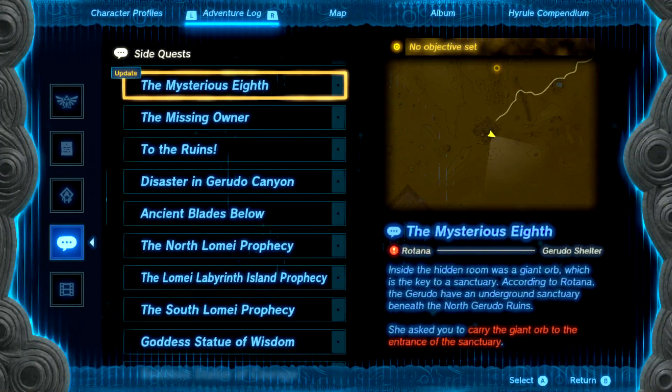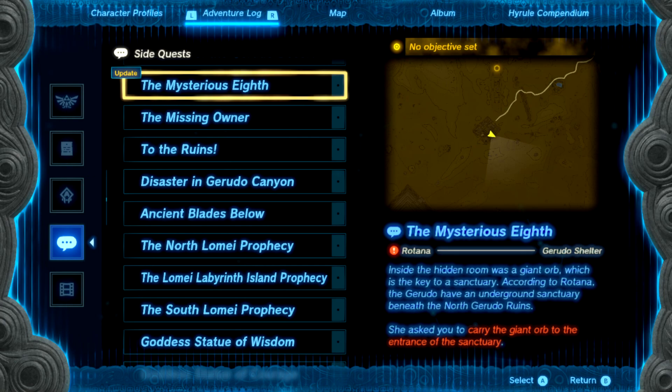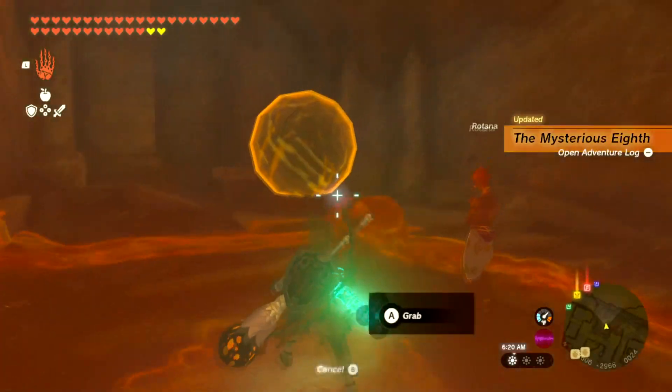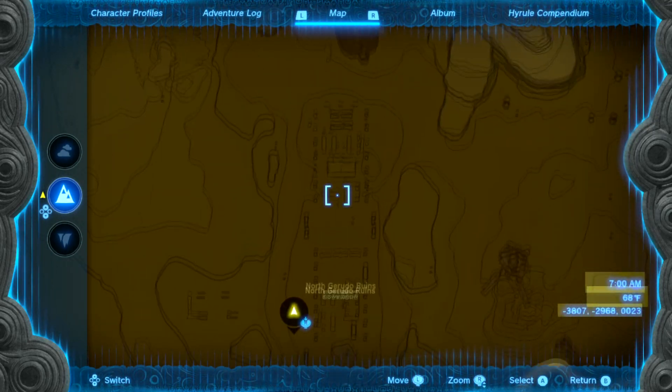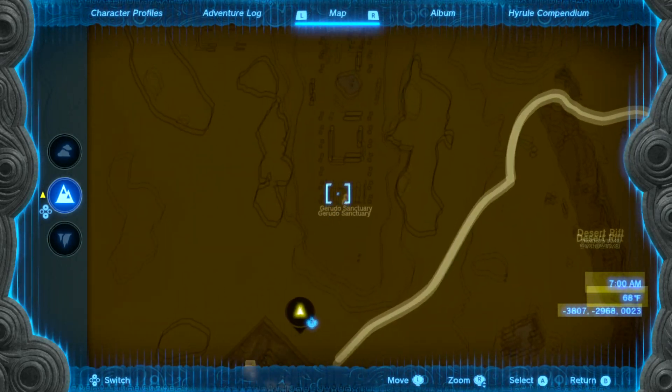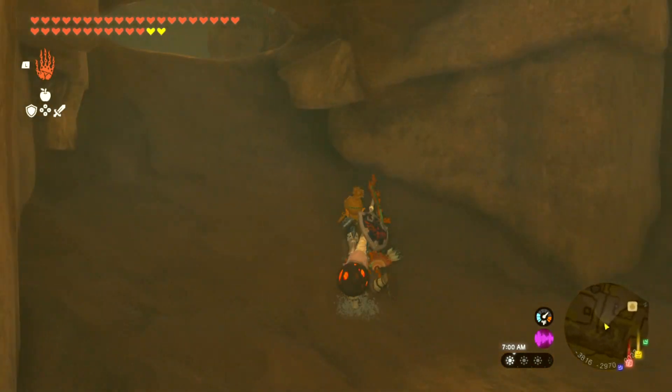Looks like it's updated. She asked you to carry the giant orb to the entrance of the sanctuary. So she wants you to take it to the North Gerudo Ruins, which is this giant thing. I'm going to go ahead and take it up here, then take a quick look around. I'll show you when I find it.